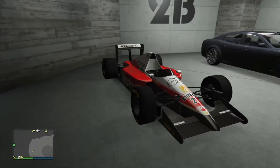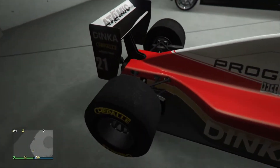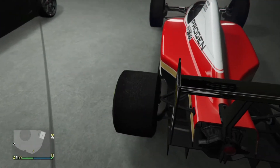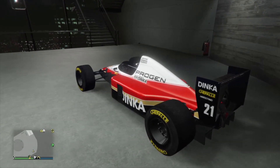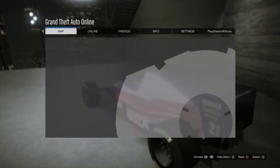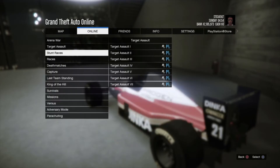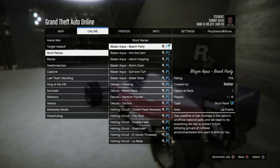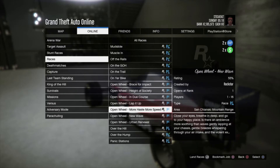All right, so this is it — we got the Progen PR4. As you guys can see, this is the F1 vehicle I'm talking about. It's fast, it's so slick, it's nice. It does grip very very well, which is not a surprising thing if you watch F1. Man, it is such an interesting vehicle to have in GTA Online — never thought we'd actually get full-on F1 vehicles.